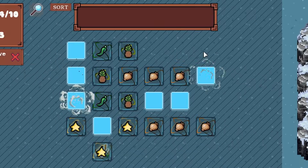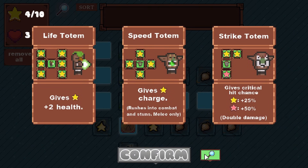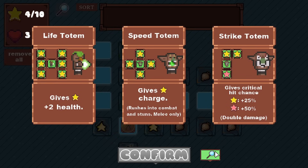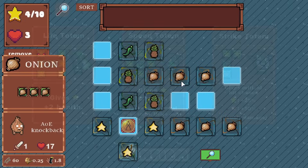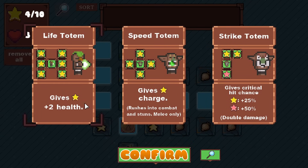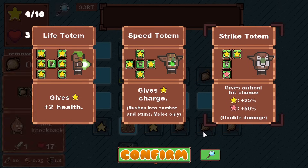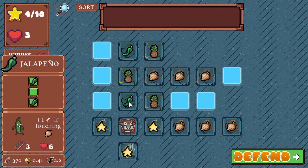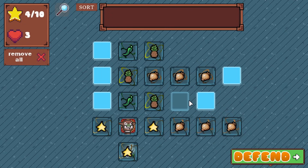Immunity would be nice for the onion that I can't place there. I can give jalapeno that at least - charge two health. Actually, crit chance would be crazy because I could give it to starfruit here, and then giving the other percentage to jalapeno as well.